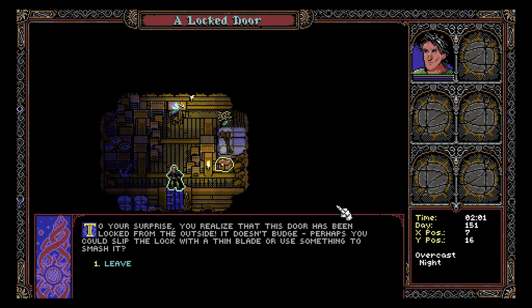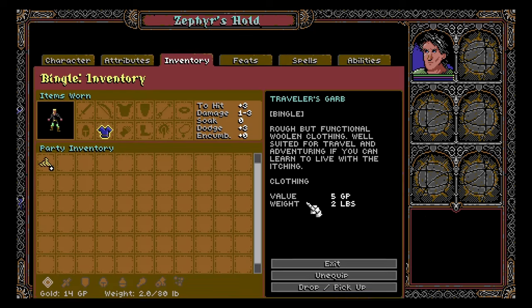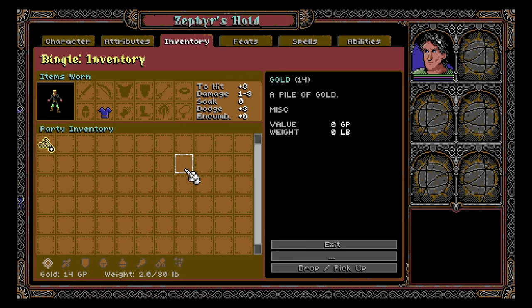To your surprise, you realize the door has been locked from the outside — it doesn't budge. Perhaps you could slip the lock with a thin blade, or use something to smash it. You must equip a weapon — press E to manage your equipment. I'm really down for this wave of games we're seeing that are very much influenced and inspired by games of yore — old-fashioned games, but with a bit of modernization.